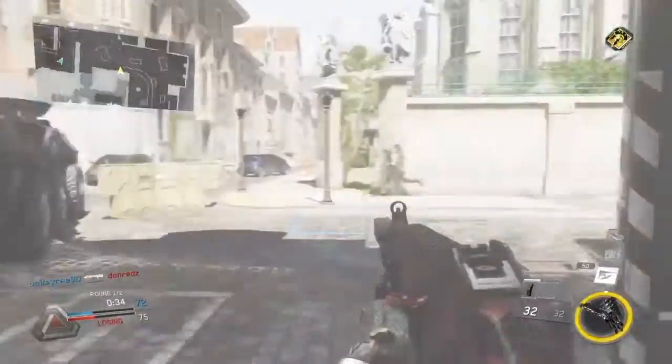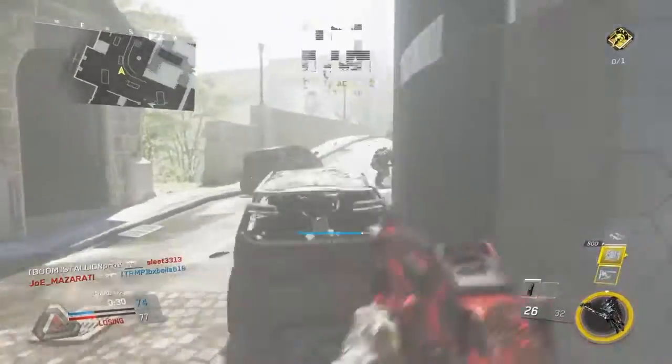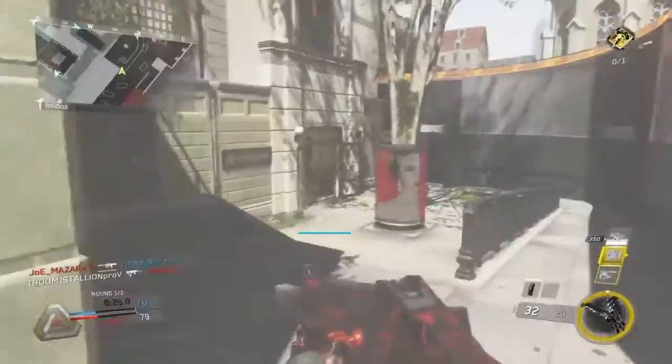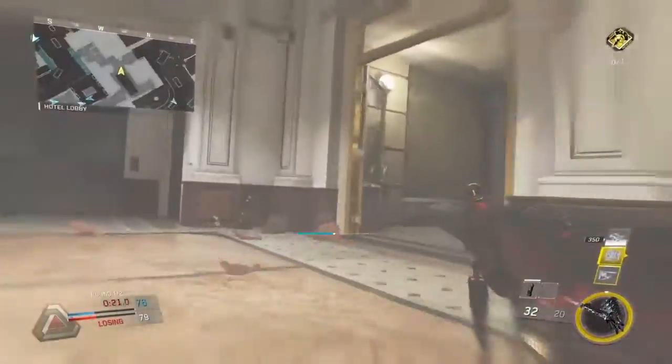What's nice about Frontline is you don't have to worry about the spawns flipping and getting shot in the back. I mean, you can still get shot in the back of course, but at least you pretty much know where the enemies are going to be, so it makes it a little more fun.